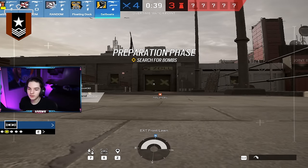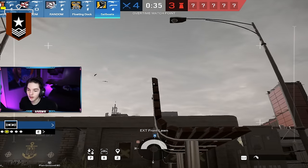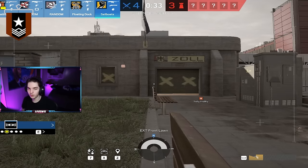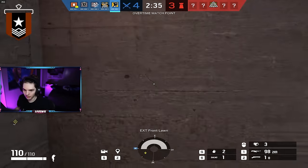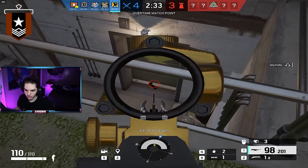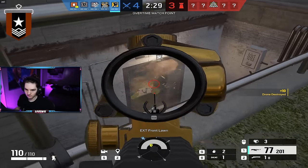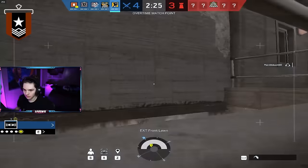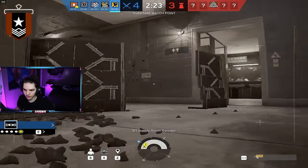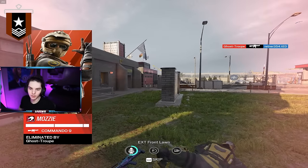I forget what the KD was to start but he's at a 1.2 now with a positive win rate as well. We still got the rank up — GGs. That was the Copper player. Just the overall game sense was so lacking from a lot of the players there. My teammate was constantly calling for us to open up the floor and look into the site — that is the last thing we want to do, open the vertical for them on the basement site.